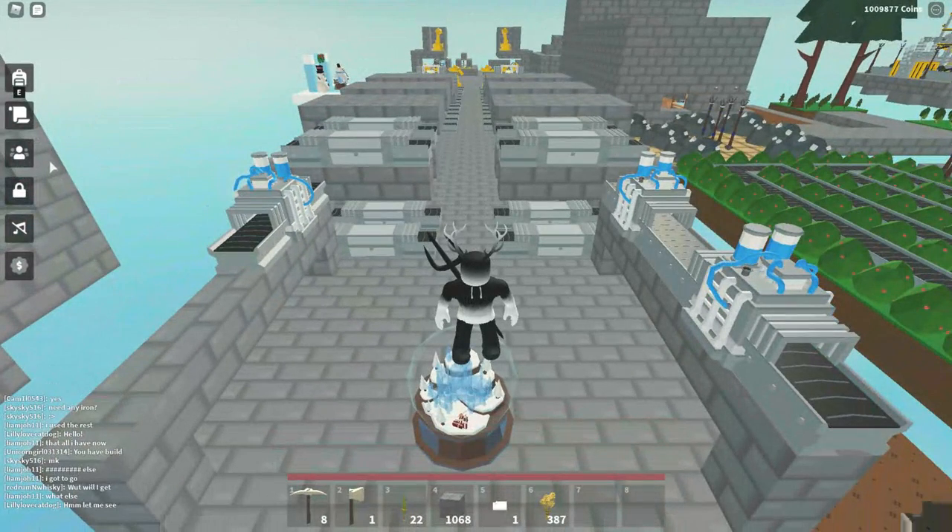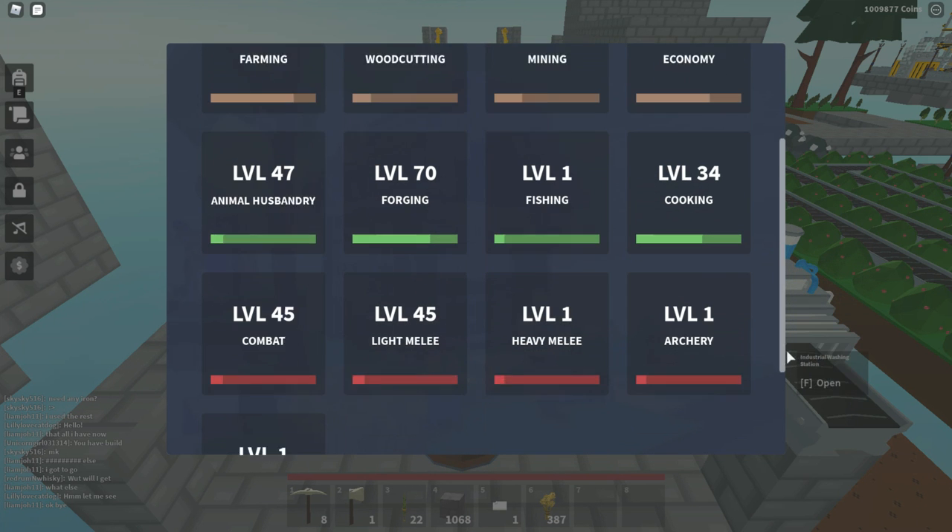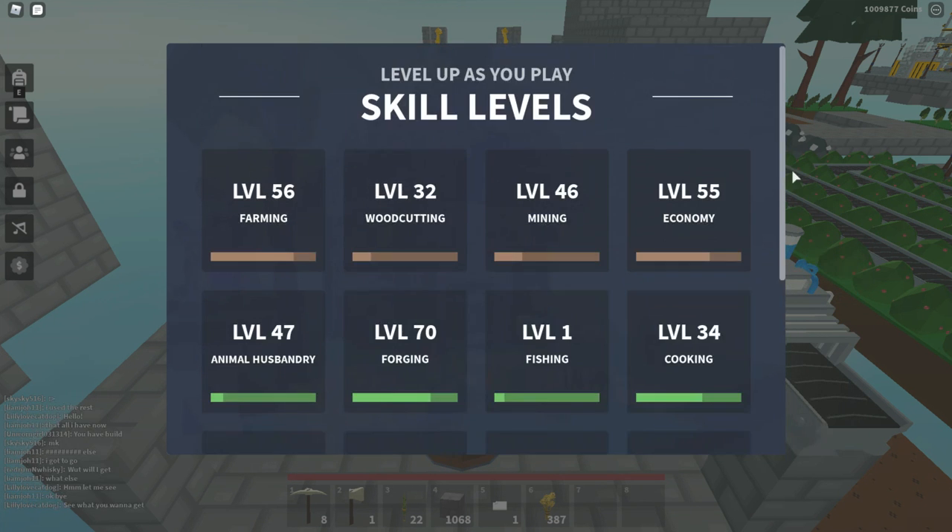As you can see here, those are the skill levels I've been working at. We've got farming, wood cutting, mining, economy, animal husbandry, forging, fishing, cooking, combat, light melee, heavy melee, archery, and magic.